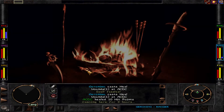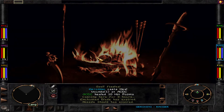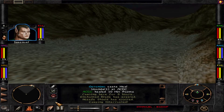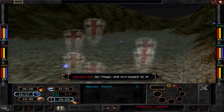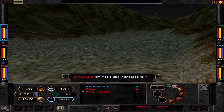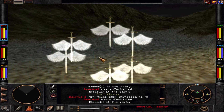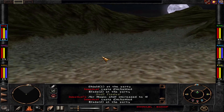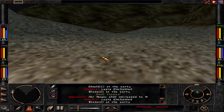Our goal for today is to get to Arnika if possible. Let's see what we can get done — more missile shield and more enchanted blade. Both really really helpful.